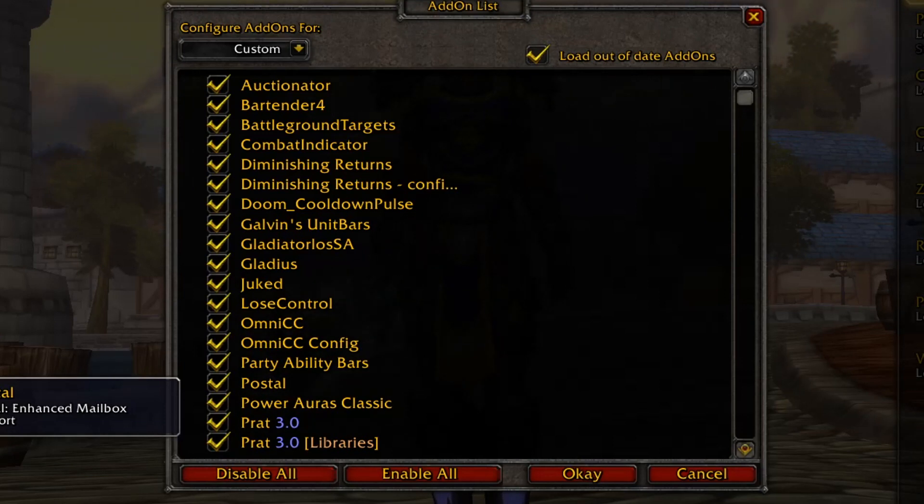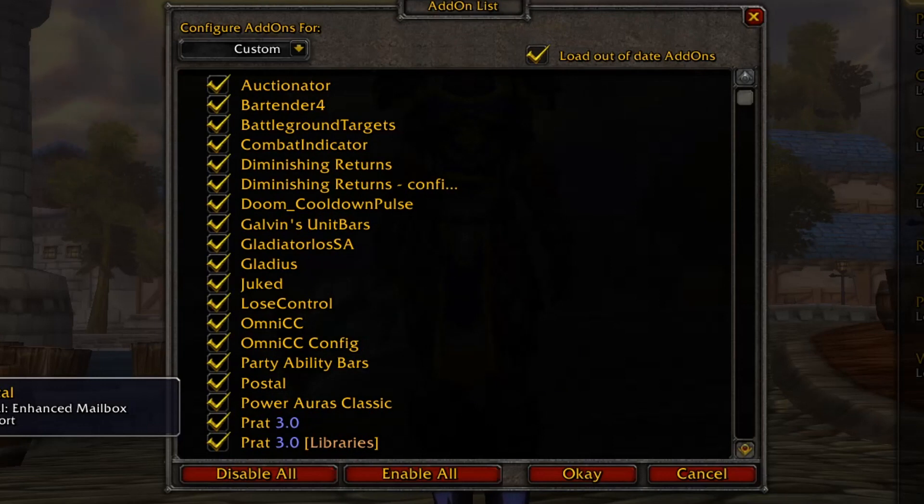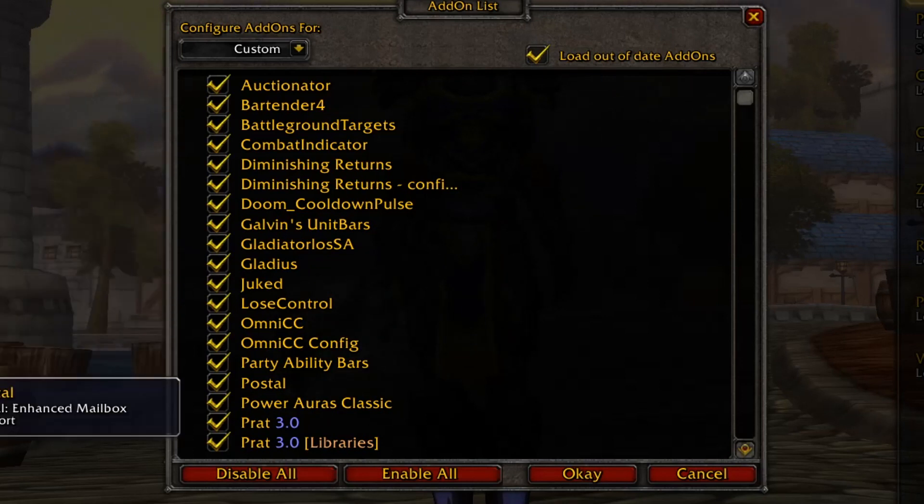Postal gives you a couple more options when you click your mailbox than usual — you can for instance open all mails without having to click on them one by one. So this add-on combined with Auctionator is a huge help when you have a full mailbox of hundreds of mails. It makes it a lot easier to open them.